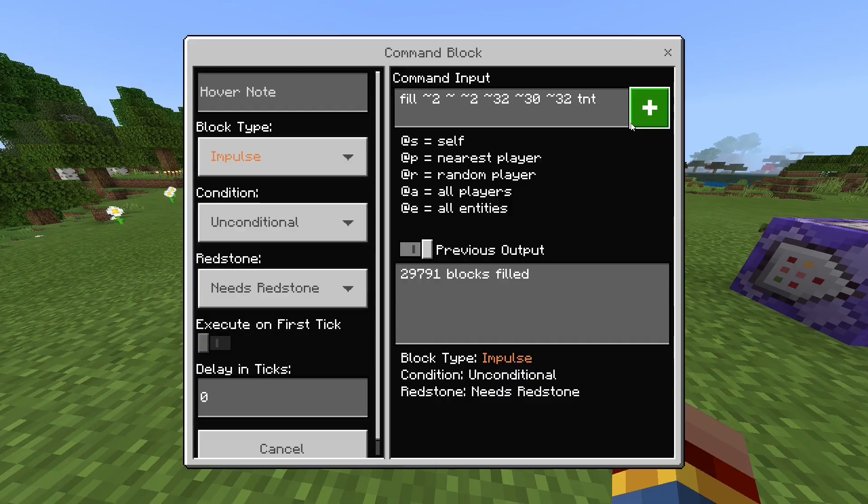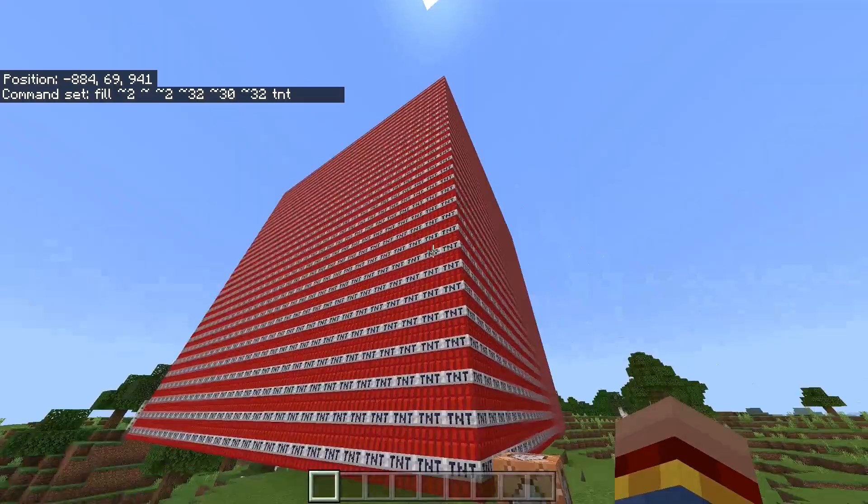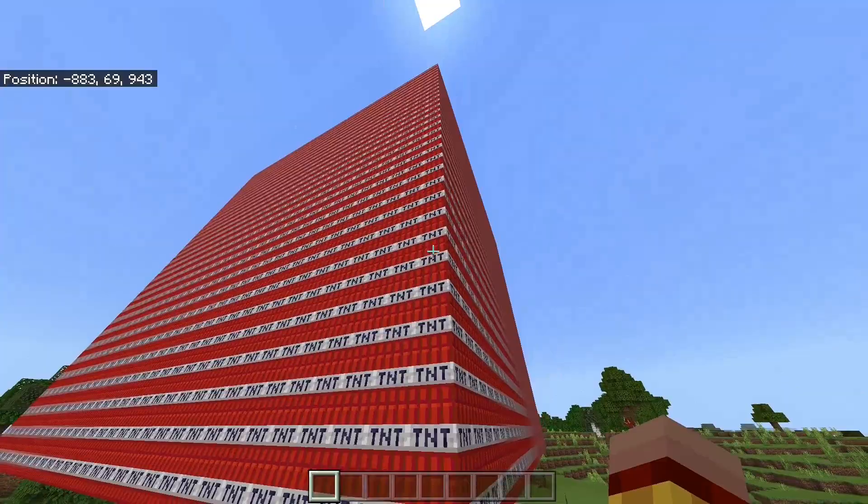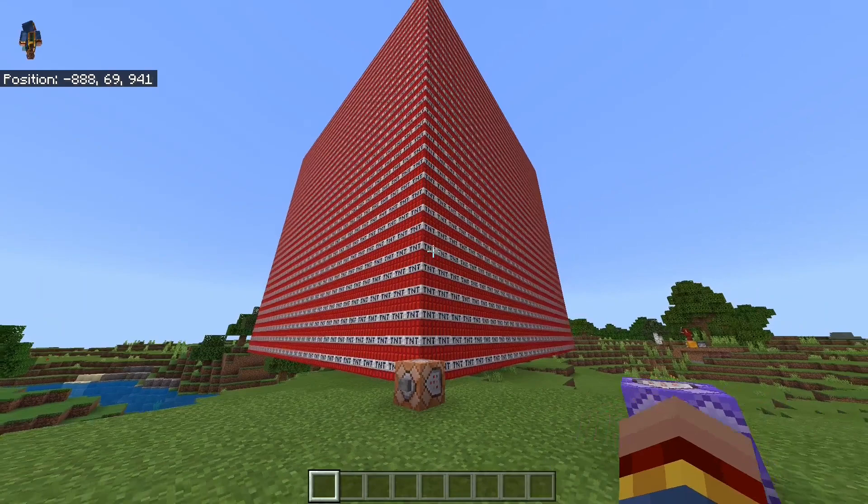Basically, we can fill this area with TNT. And I think at the end of the video, we can just explode this WooCube. But if we do this now, then I can't run Minecraft any longer because this would lag very, very much. So we move straight on to the second command and do this at the end of the video.